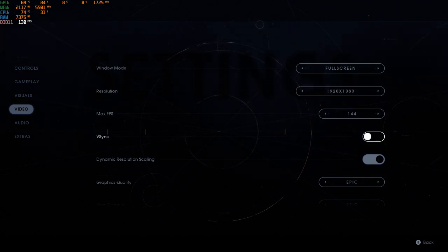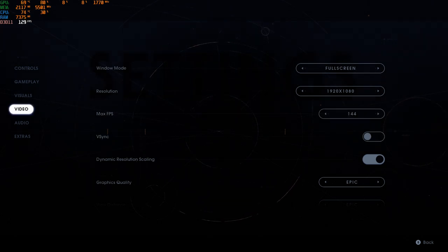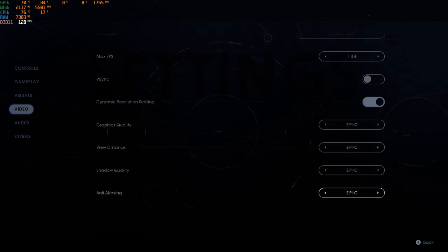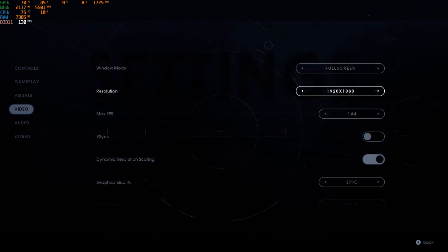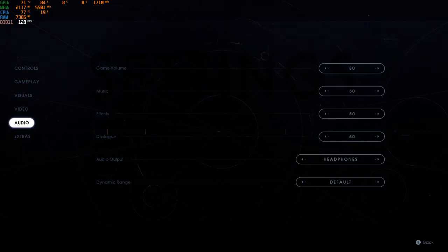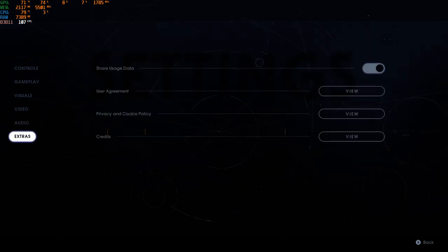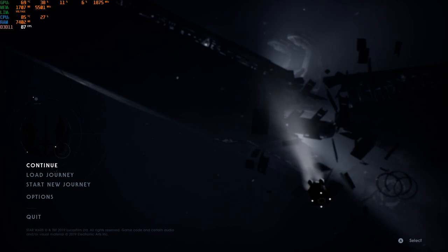As always I have V-sync on because we don't want our frames to be uncapped. I've set them at a maximum of 144. Everything is at epic settings — epic is the highest — running at full screen 1080p. Audio I'm keeping a bit down so you guys can hear me better. Let's start the game and see how it is. You can see my temperature and everything up top.